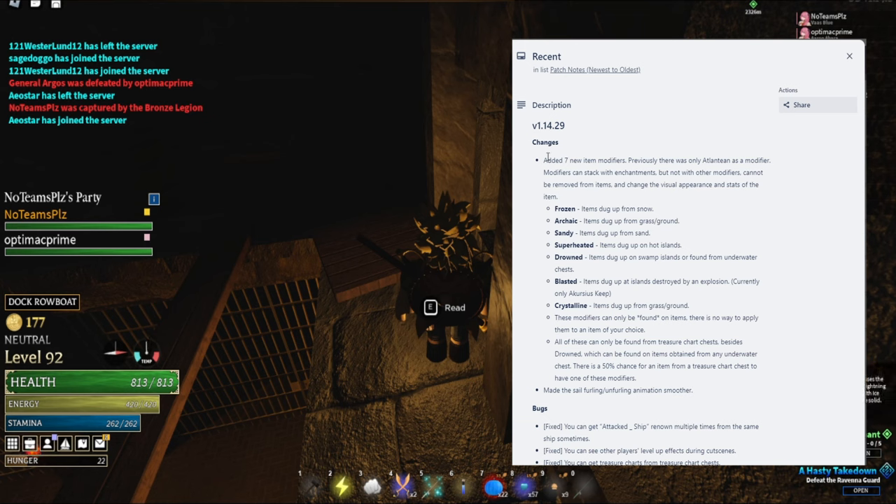They're like enchants, right, but not really enchants — for your items. The system is getting complicated at this point, but basically it says: added seven new item modifiers. Previously, it was only the Atlantian as a modifier, right?